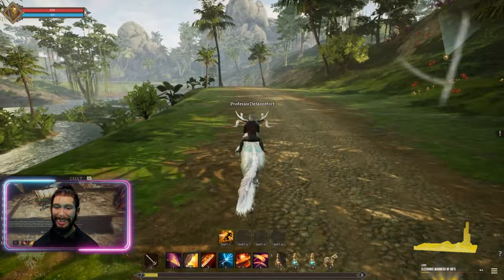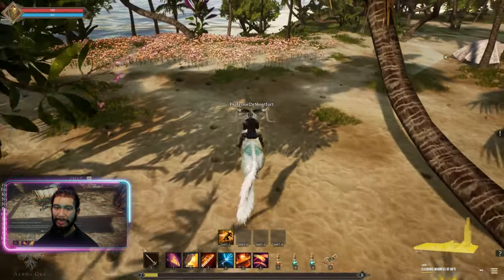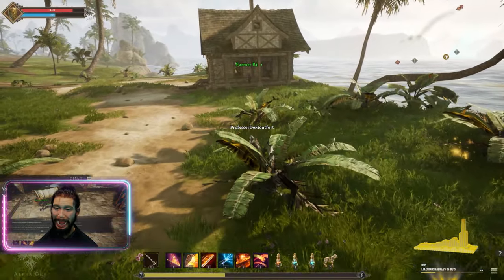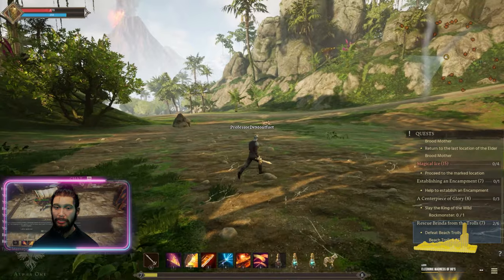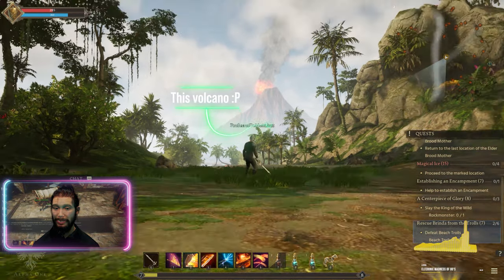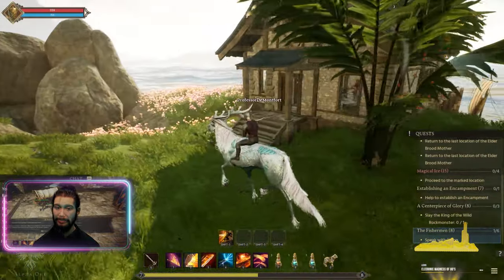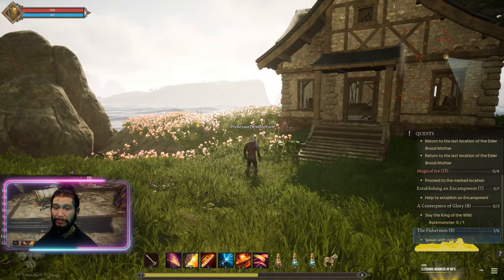We've talked about the rich vegetation and the crazy elevation difference. However, my favorite aspect of the map design is the ridiculous draw distance. AOC has nailed it — no other MMORPG comes even close to what AOC has done with draw distance. In the Alpha 1 island, there is an enormous rock formation. What's so interesting is that you can always see it no matter where you are on the map. You can be across the other side of the world and you can still see it. The only other game that does something like that is GTA. Pretty impressive, right?